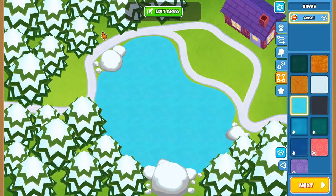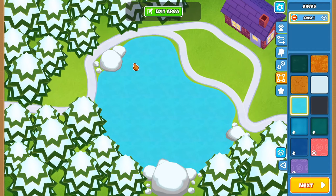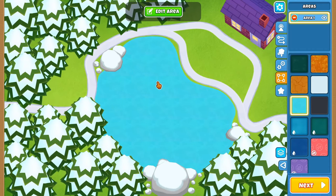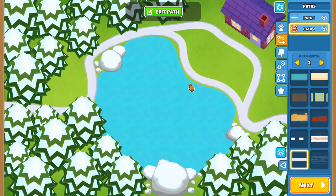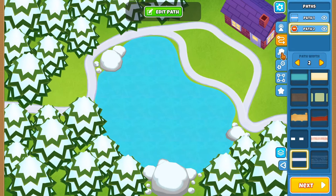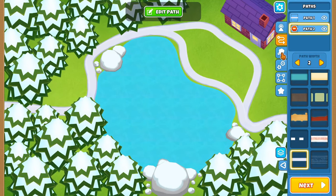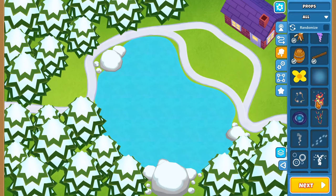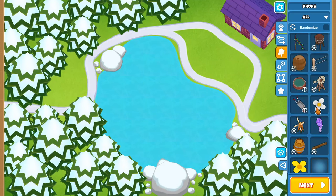There we go — adding a little bit more detail to this map. It's not going crazy with detail, but adding more props to give a little bit more atmosphere. I know we're really straying far from what this map originally was, so we need to add something that really brings that gift-wrapped theme back. I think I have a really good idea on what to do.